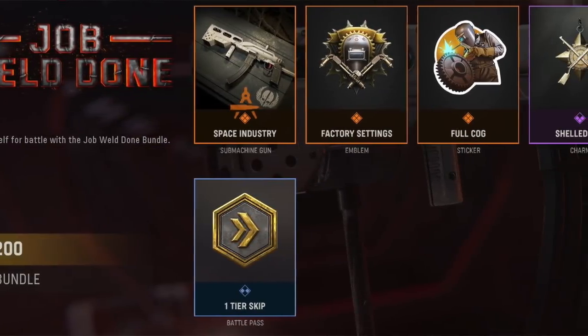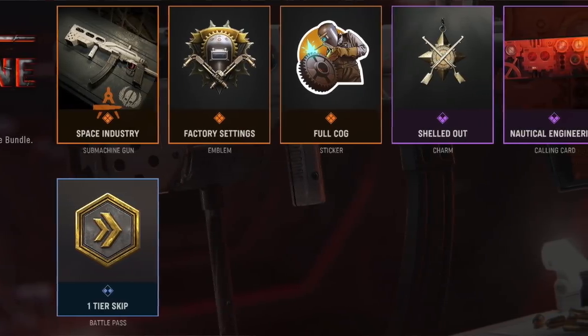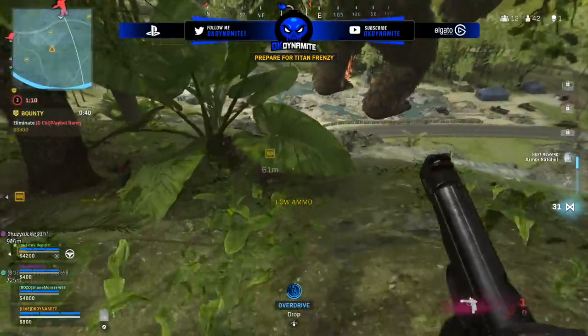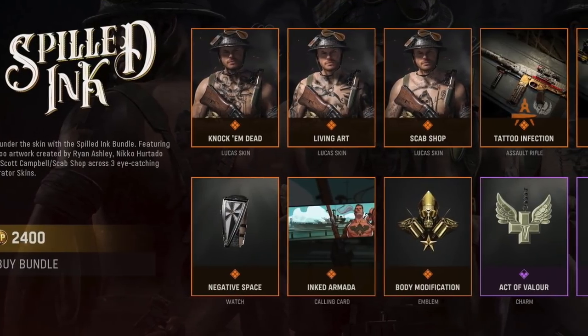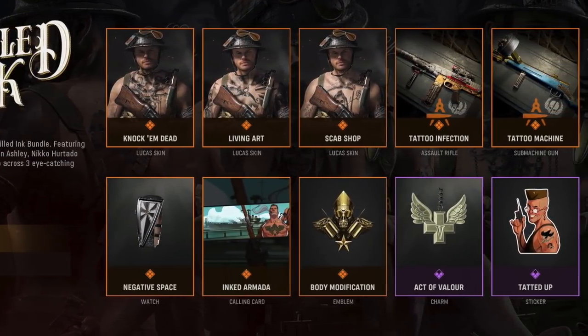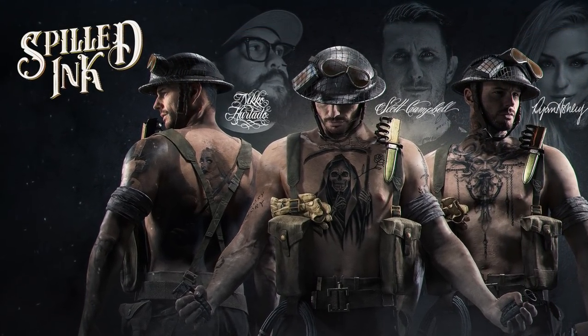We then have the Job Weld Darn Pack — nice play on words — for 1200 CoD Points. This is a really unique looking blueprint for an SMG under the theme Space Industry, definitely suits the bundle. We're also gonna have the Spilled Ink Pack for 2400 CoD Points, heavily emphasized in the recent blog post about Classified Arms Reloaded, featuring artwork created by tattoo artists Ryan Ashley, Nico Hurtado, and Scott Campbell across three eye-catching operator skins.